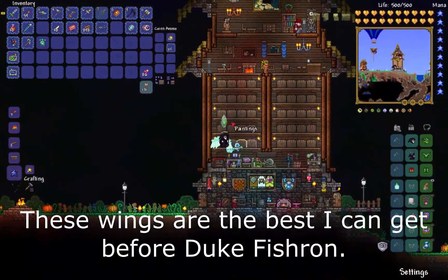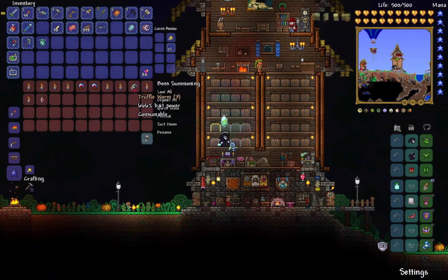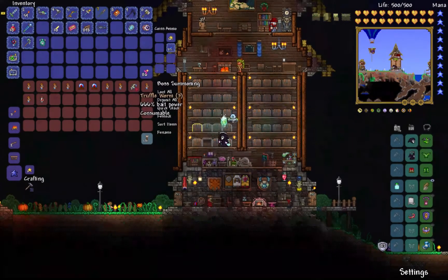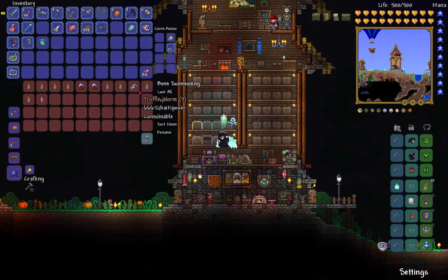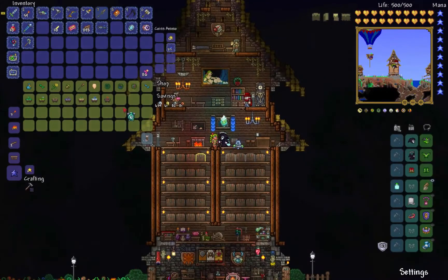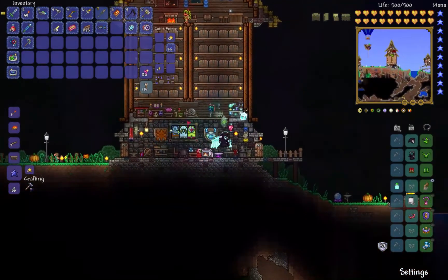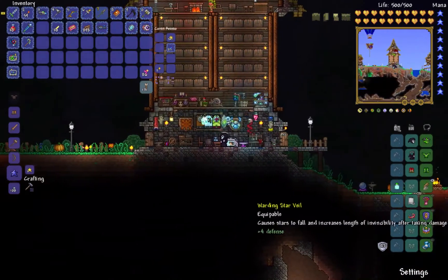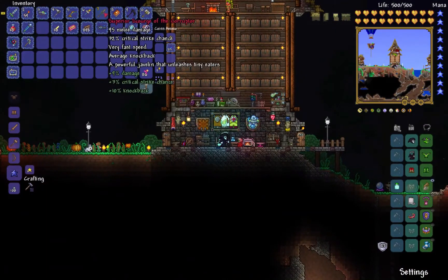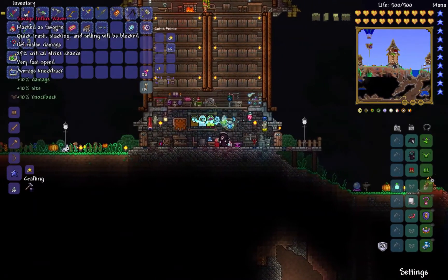I also managed to collect three truffle worms so far just exploring underground in the mushroom biomes. Truffle worms spawn in mushroom biomes underground and when you approach them they run away, so you have to be quick. Truffle worms are used to spawn Duke Fishron, so right now I have three attempts at getting him. He's a really tough boss and I think I'll want to upgrade my armor before fighting him. I can probably also reforge all my weapons to get the best modifiers.